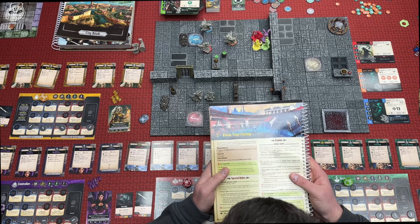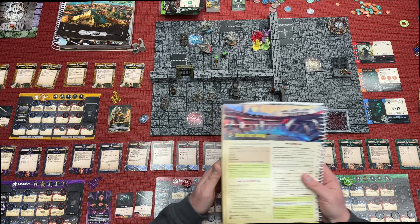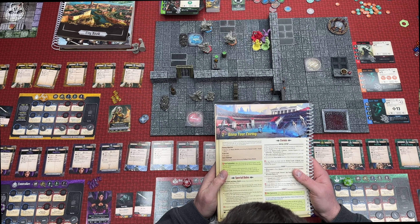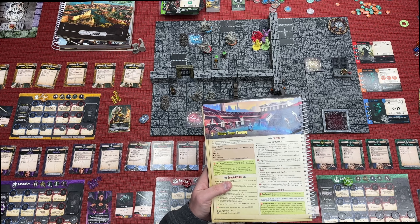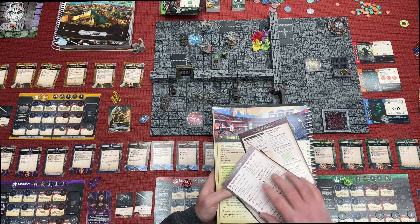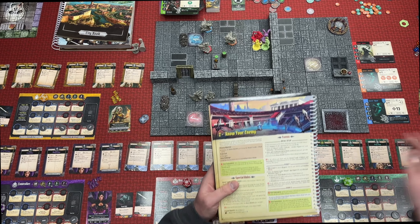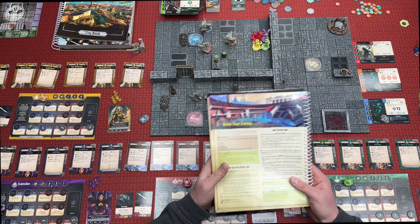Crystal deposits — the barrel figures. As an interact action you can remove the barrel and each hero gains 1 mana. Very cool.